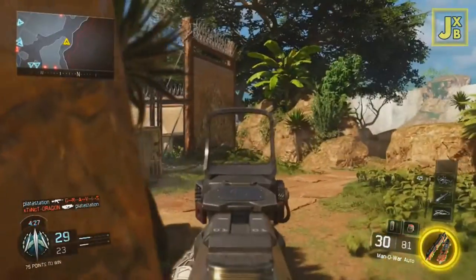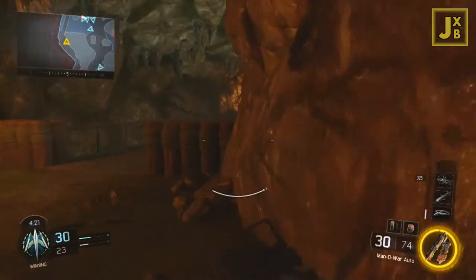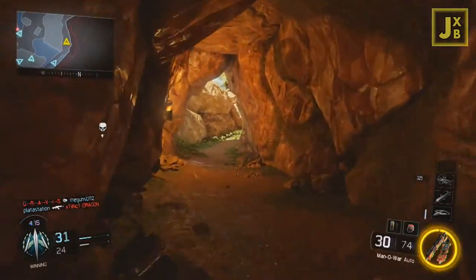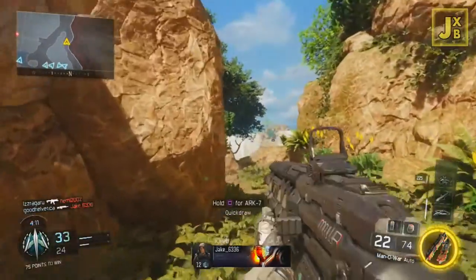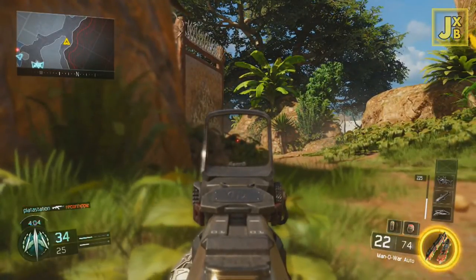I'm a bit 50/50 on this one. I do like running with a suppressor because I like to keep myself stealthy, especially in modes like Search and Destroy. It does put you at a disadvantage at long distances, but it's still pretty decent up close. So is the attachment useless? Obviously not — but it does put you at a disadvantage when firing at targets at range.